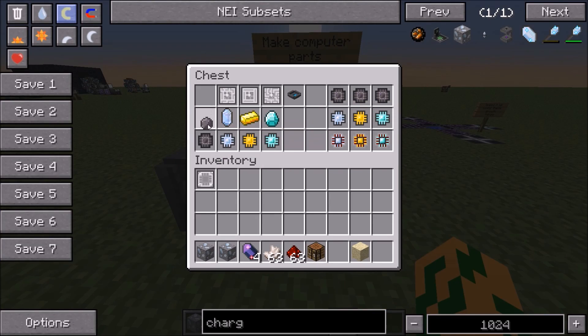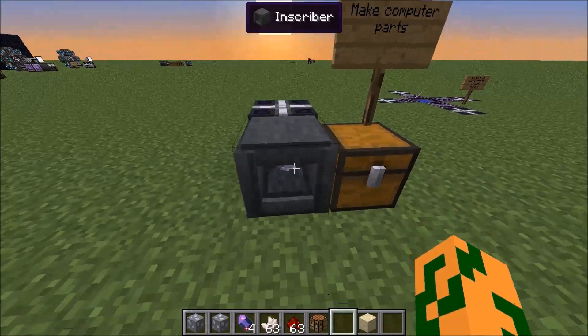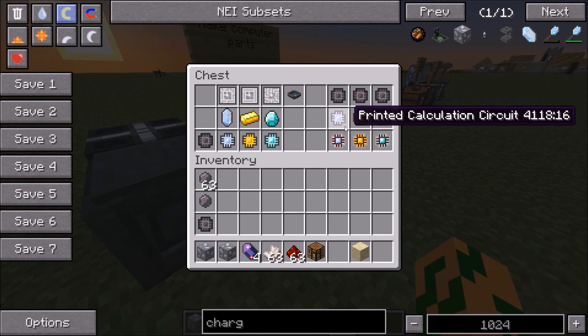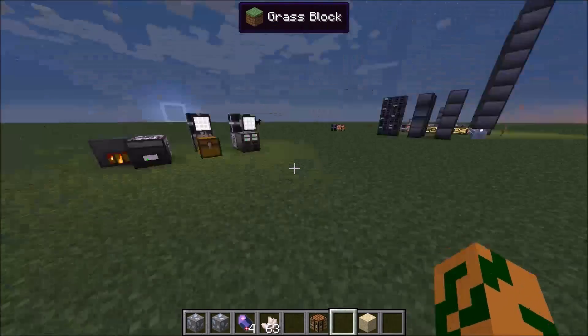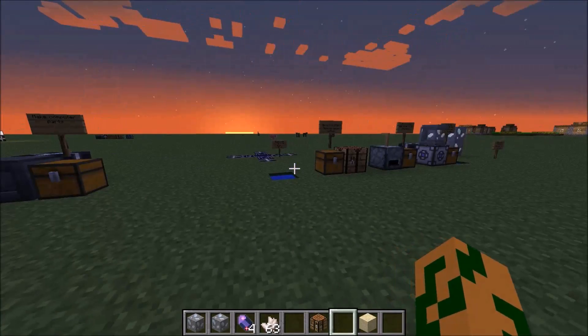So, to get started, grab your silicon press and your silicon. Put the inscriber up, and put the silicon in there. You have to make sure the inscriber is powered, and you get your silicon press printed. You do the same thing with pure certus quartz, gold, and diamonds. Then you combine your silicon press and the printed logic, engineering, or calculation circuit with redstone, and you get the final processor. Then you can use the processor to make these machines. You should be able to make all the machines using the resources I just showed you.